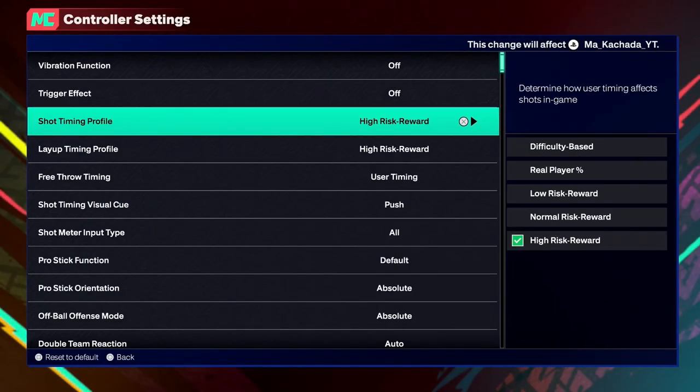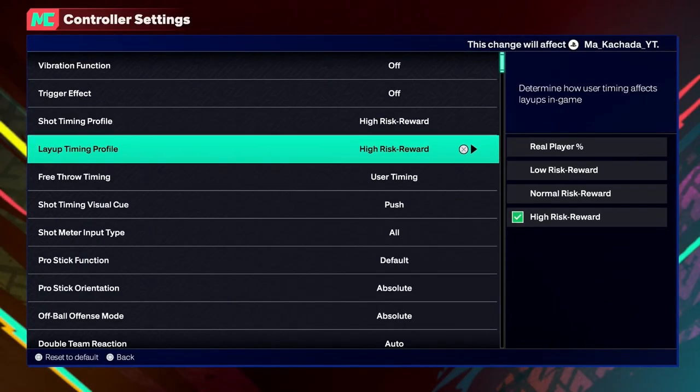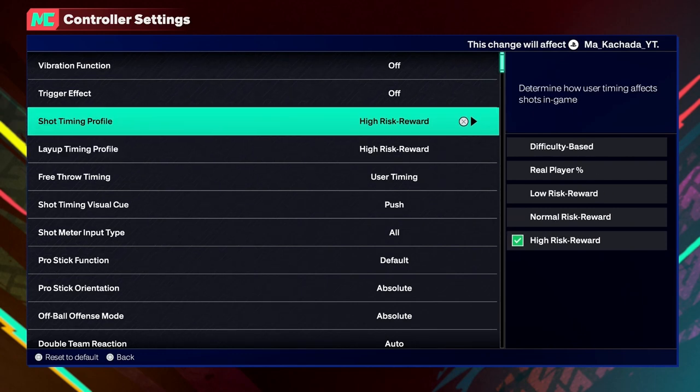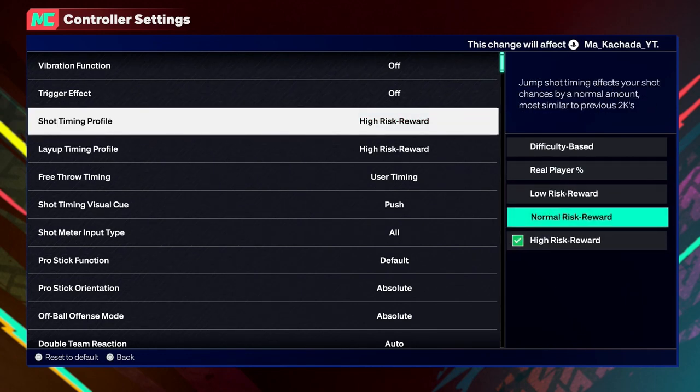Before I start, it's very important: shot timing profile is new this year. I highly recommend — and 2K Labs also proved it as well — high risk reward. I did not do the data; it's just what I found to be most successful. High risk reward is the way to go this year.